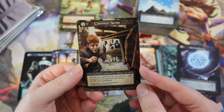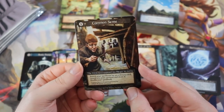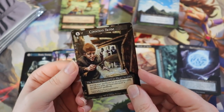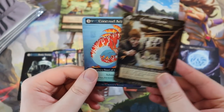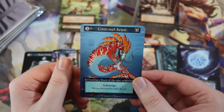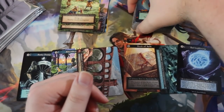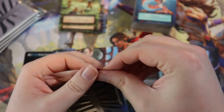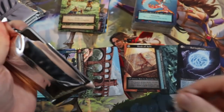Cauldron Crones — a 2/1 spellcaster. Cave Trolls — a 2/3 burrowing. Cloud Spare — airborne, movement plus two. Common Sense — search your spellbook for an ordinary card, reveal it to your opponent, draw it, shuffle your spellbook. It's a one-drop that tutors a common card — and it's called Common Sense. Love that flavor. Coral Reef Kelpie — a 3/3 submerged with Melissa Benson artwork.